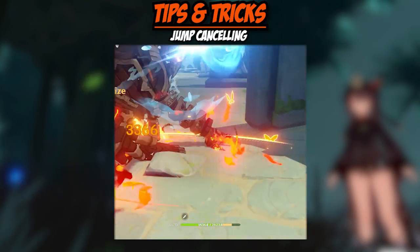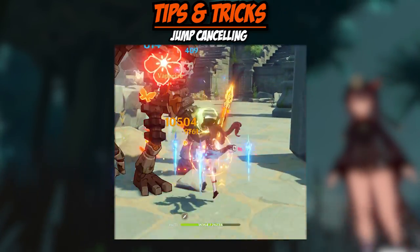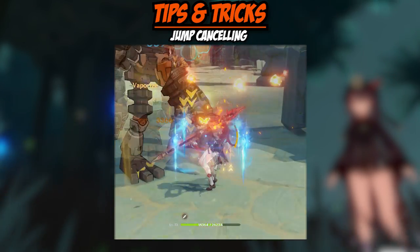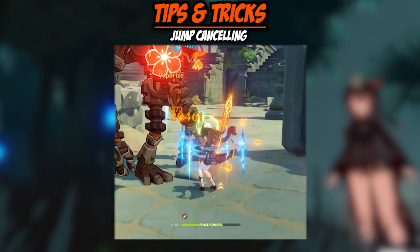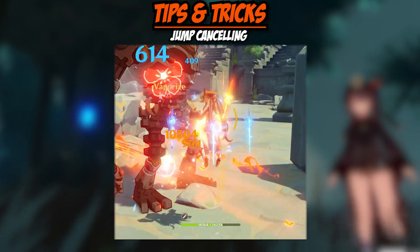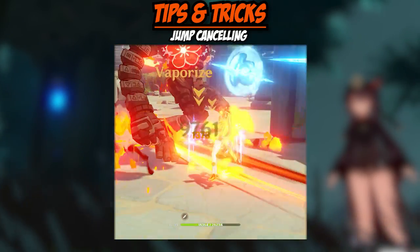Pay attention. First, we have jump canceling. It's a little hard to get frame-perfect, however if you can master this, you're going to be doing optimal damage with Hu Tao. Basically, what you want to do is charge attack, and right as you see the spear plunge forward and you get the numbers, jump immediately. It's hard to master, but once you get it going, you'll get that muscle memory down.